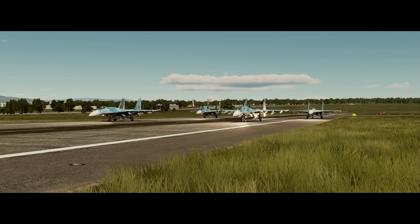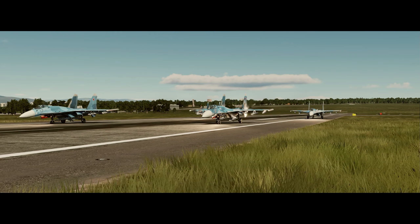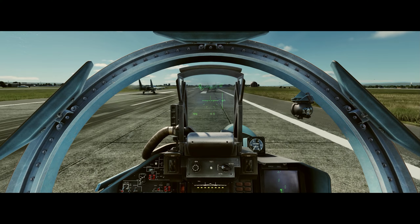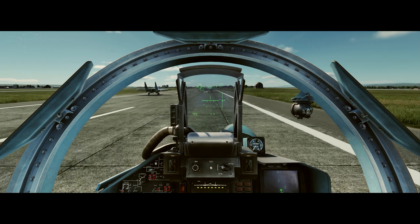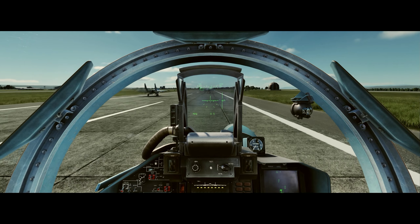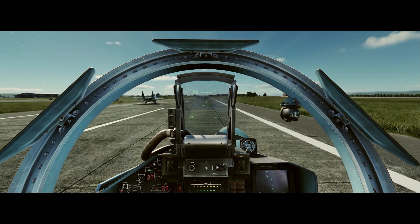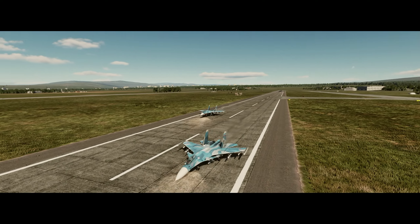The first two aircraft are rolling simultaneously and we are right behind them. Non-afterburner takeoff — we've got to save our fuel for as long a flight as possible. Every drop of fuel counts, especially in a competition like SATAC where the bubble is huge, it doesn't shrink, and you have to deal with things like jammers.